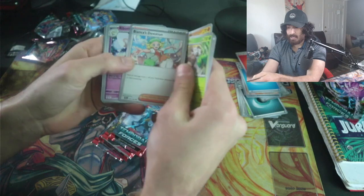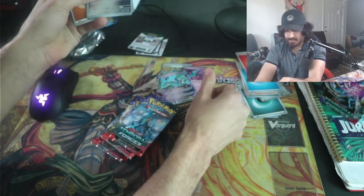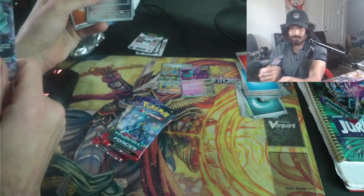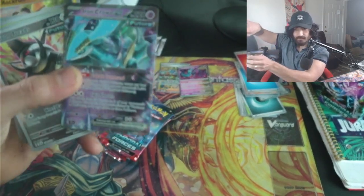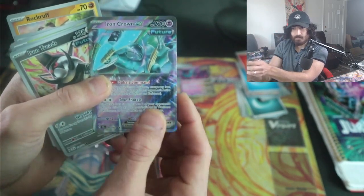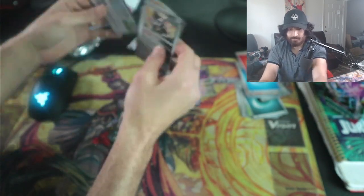There's Morty, that's alright. Bianca's is interesting, Iron Threads and Iron Crown — wow, not bad pulls! Iron Crown is another EX that gives you plus 20 damage for your Future Pokémon. Not bad pulls, not bad at all.